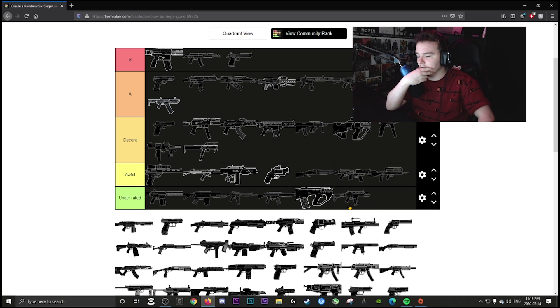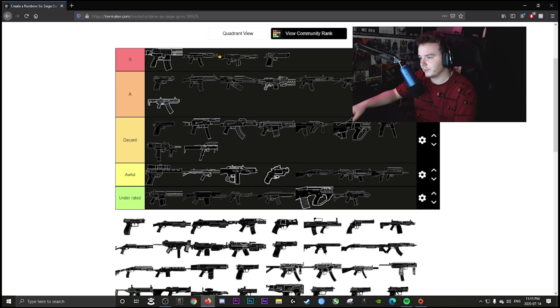Even though Iana has an AR, the G36-C with angle grip and ACOG is incredible. I don't think it's better than the R4-C overall but it's a nice choice. The G8A1 is S tier — they gave it an angle grip and it changed everything. No recoil, LMG with quick reload and 51 bullets — what else can you ask for?